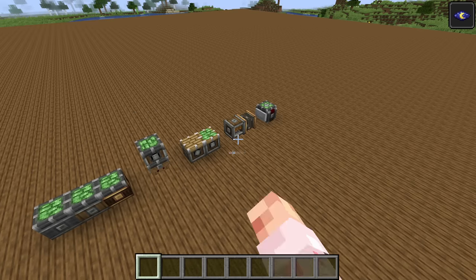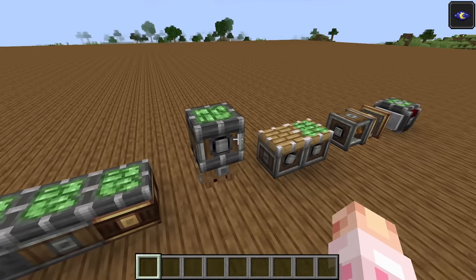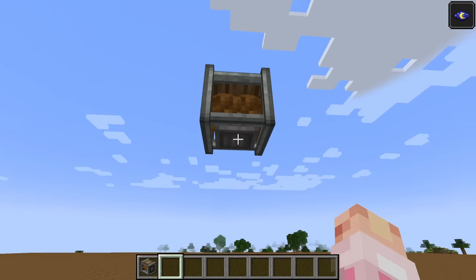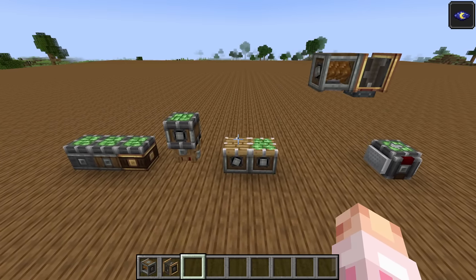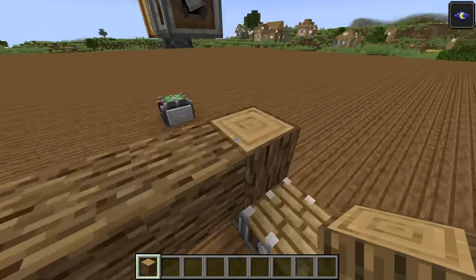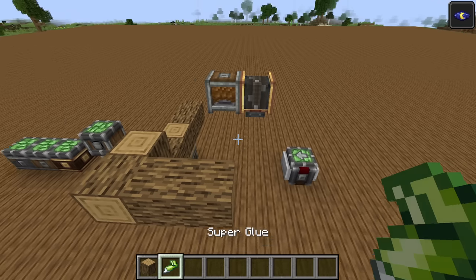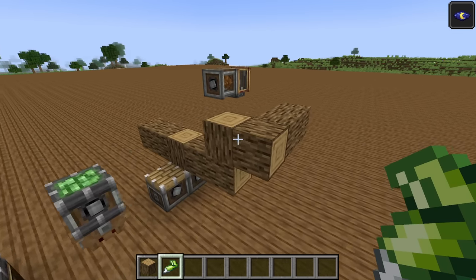First thing you should note about contraption blocks is each of them has a sticky side, or at least a side that attaches to something. All of them face in a direction. With the rope pulley you have to pull it up, but you can see that is its sticky side. So each of these has a place where objects need to be placed on top of it — they're directional. Just placing a block on top of it isn't enough, because we probably want more blocks on top stuck together.